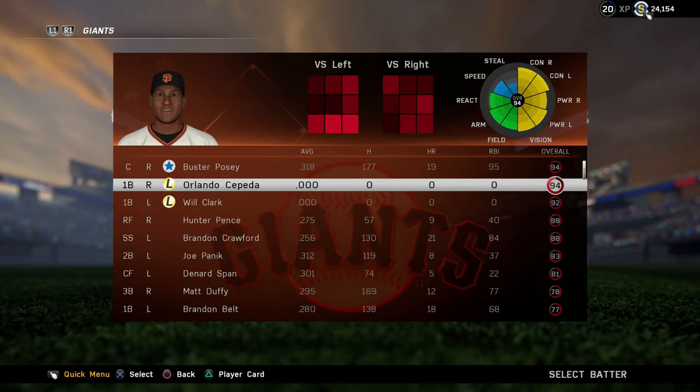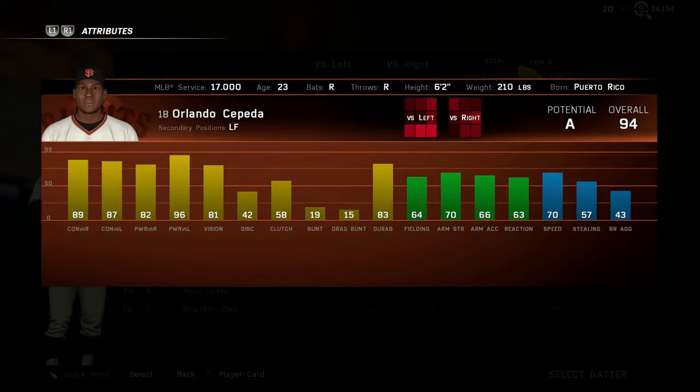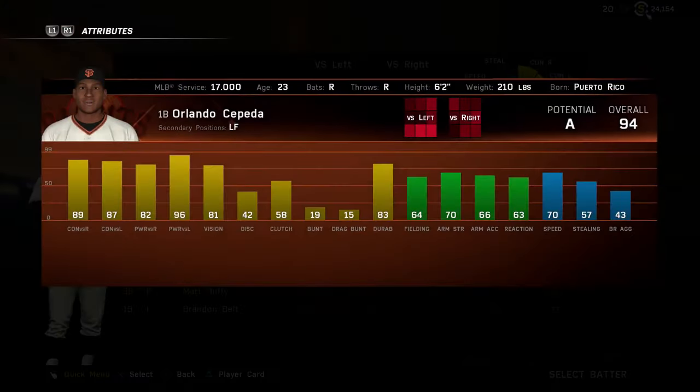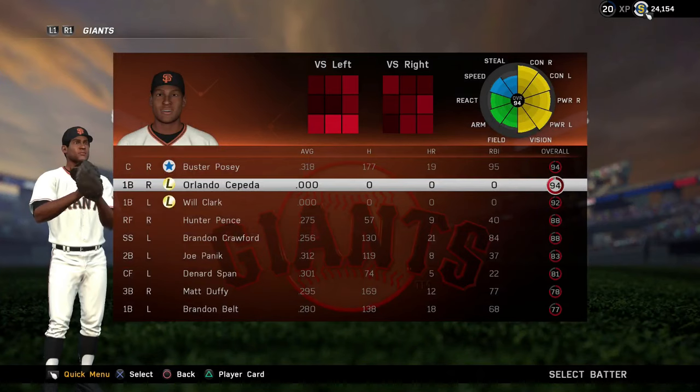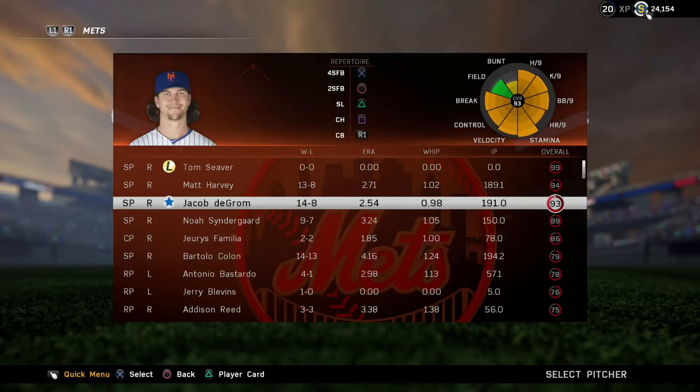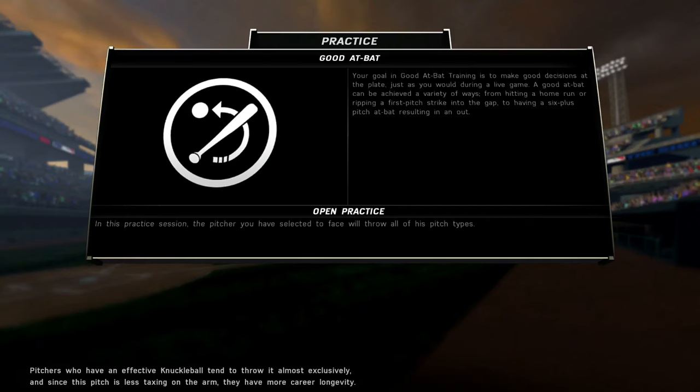We're going to give you two demonstrations. I'm going to use first a player such as Orlando Cepeda, and then I'm going to use a player with lower contact and lower plate vision — I think we're going to use Mike Schmidt for that example. I want to show you guys when to power swing and when not to, because it doesn't just depend on the player you're using. It also depends on the pitchers you're facing and the difficulty you are on.